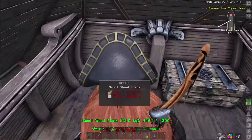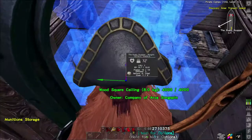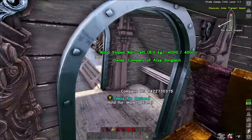I have some ammo and some containers to put down. I've got a munitions storage box — we can put this in here. And I named my ship the Rusty Scupper, because there used to be a restaurant around here named the Rusty Scupper.